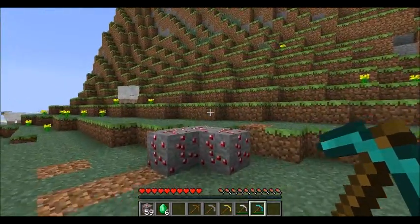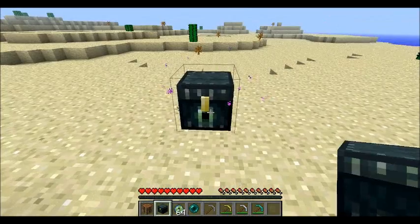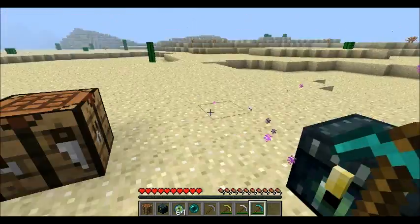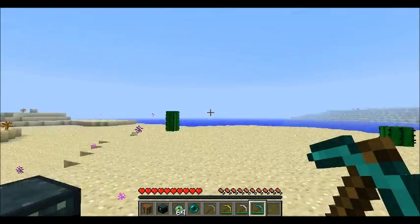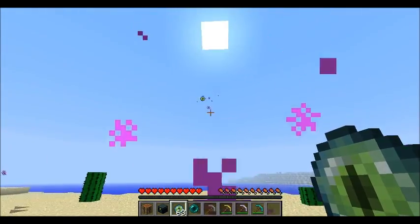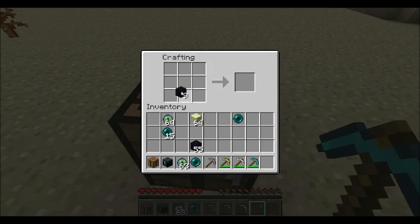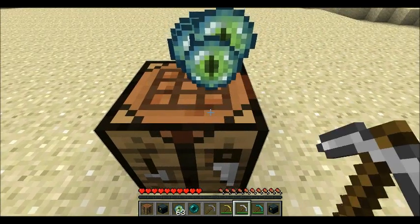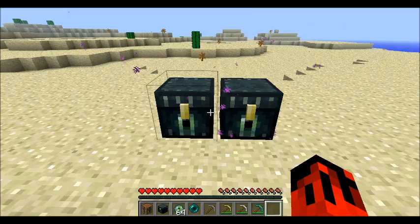The next item I'd like to show you is the ender chest. I'm going to show you how to make it - it took me about 10 minutes to figure out. If you go into a crafting table and put obsidian around in a circle with one eye of ender in the middle, you will get an ender chest. It is a craftable thing.